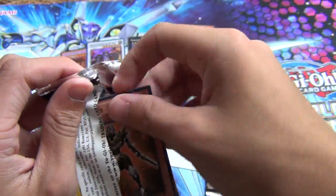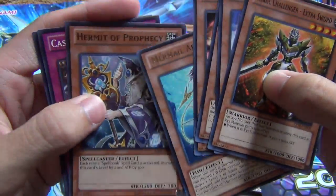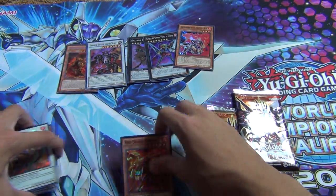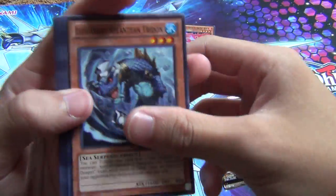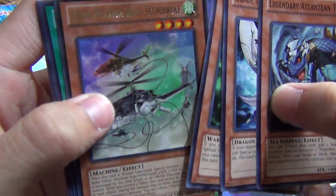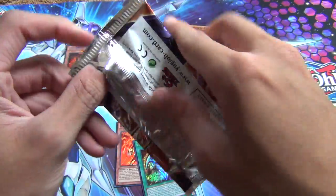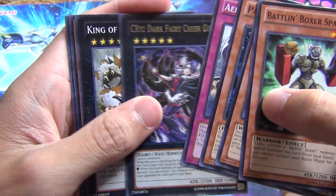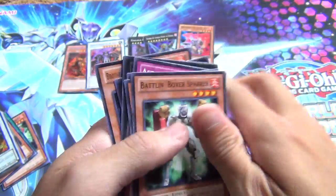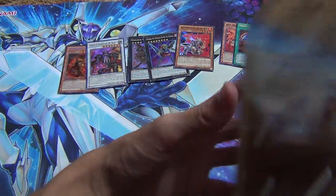I'm just going to pull out the holos besides Hidden Arsenal — probably won't get any. Abyss Turge. Red Dragon Ninja is my holo — okay, one holo so far. Now Lord of Tachyon — some Mecha Phantom Beast. Rank Up Magic Barian's Force — I'm pretty lucky today surprisingly. Normally I don't get that good stuff in tins. Getting a holo in a tin is a success. Oh wait, I thought it was a holo but they tricked me — they put an Xyz behind the rare but it was a common. So that was the first tin — two holos.